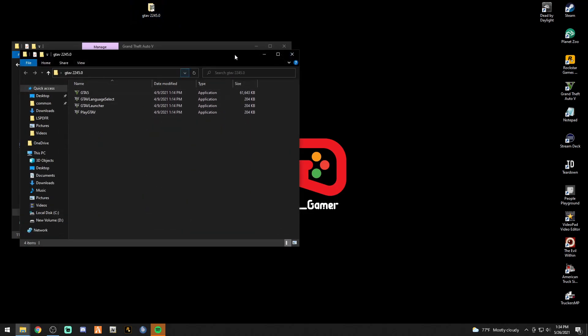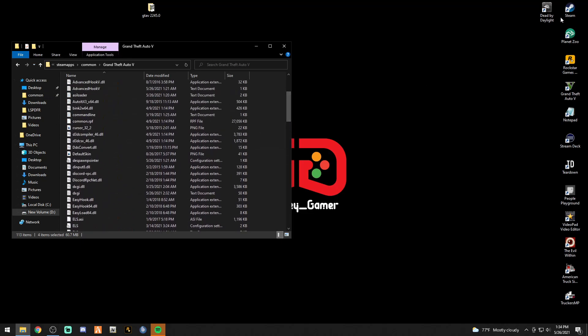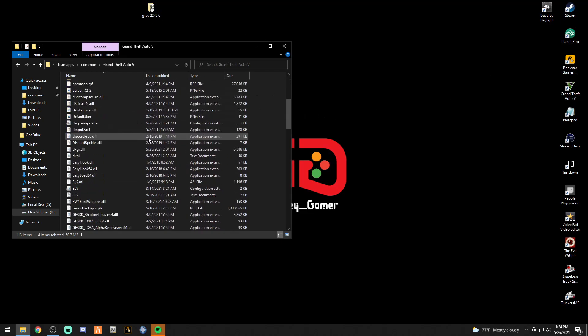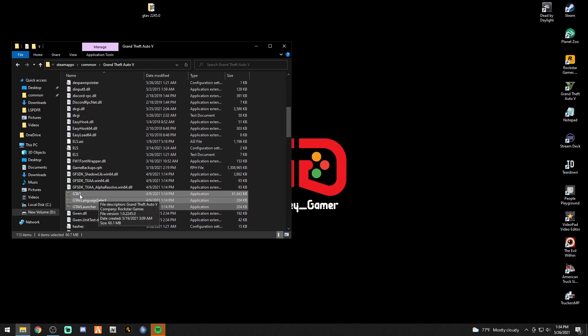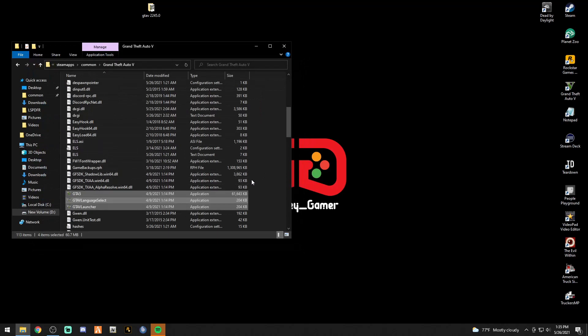Once those files are in there, they're backed up. When GTA 5 updates and you try to launch RAGE and it says the version is not supported, you let GTA update through Steam. After it updates, come back to your main directory — these files will now show something like 225.1 or whatever the new version is. Simply open your 2245.0 backup folder, grab all four files, and drop them back into the main directory.